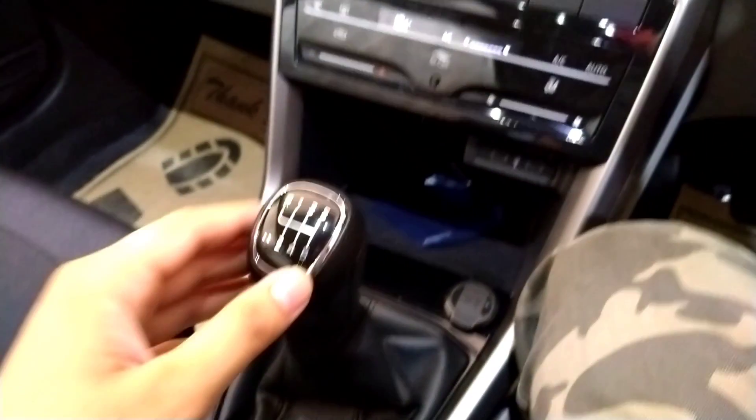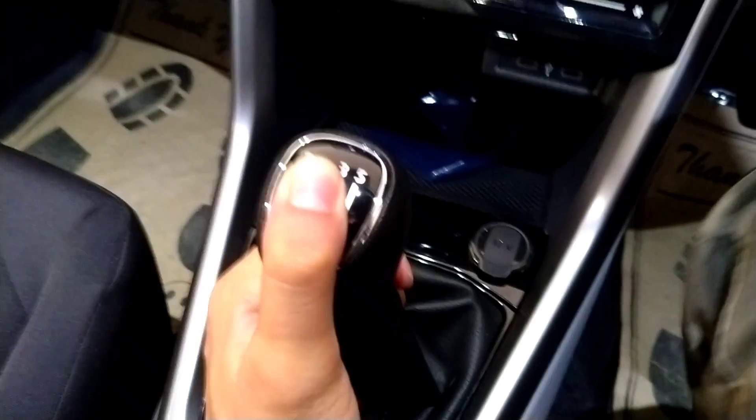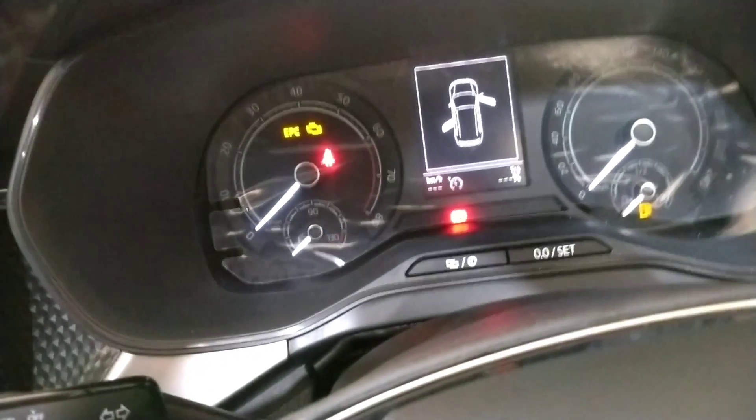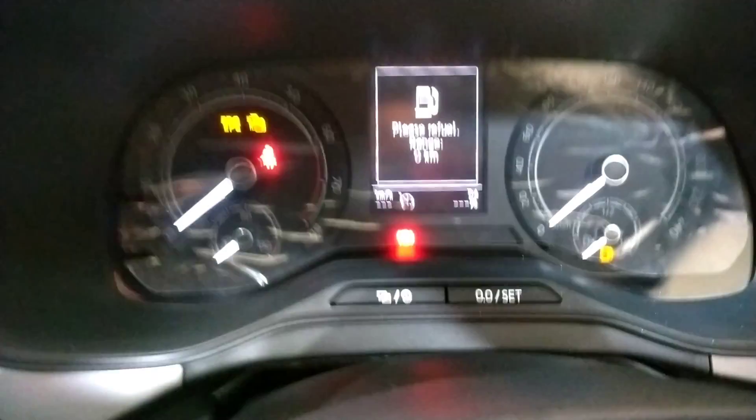You can see a sun visor with a vanity mirror. There is a cabin lamp. The seats are good. For the transmission, you can see a 6-gear manual transmission. You can get the reverse gear by pressing it to put in reverse. The instrument cluster is a combination of digital and analog, with a digital tachometer.